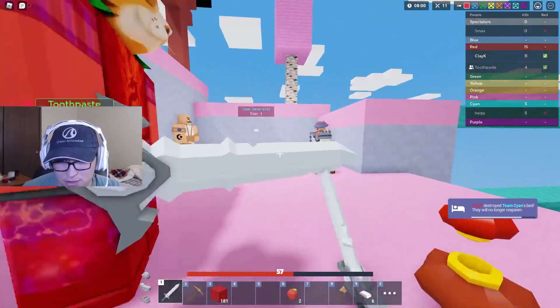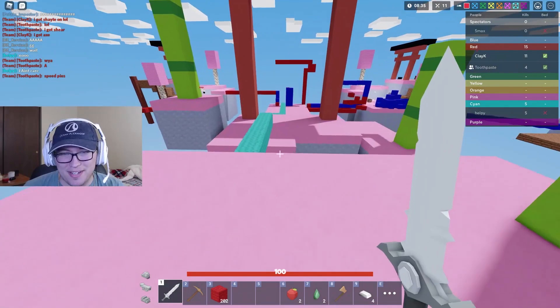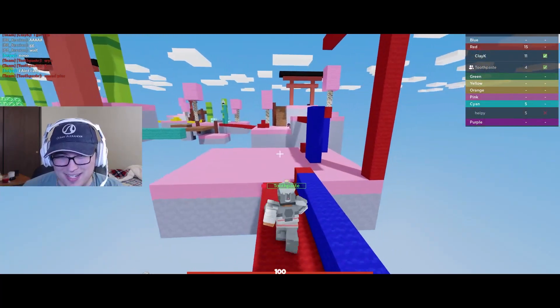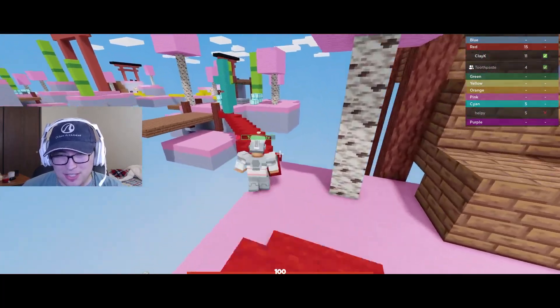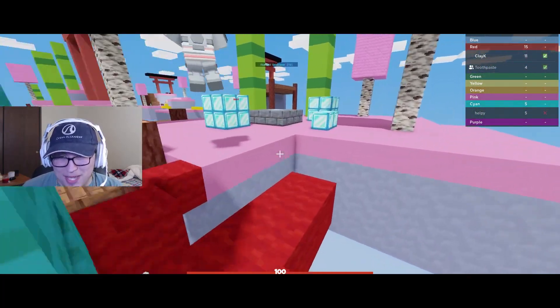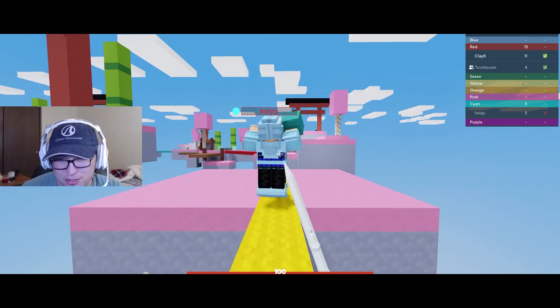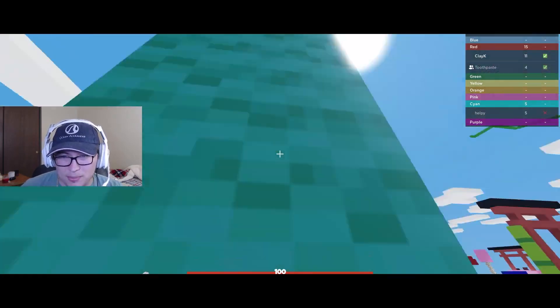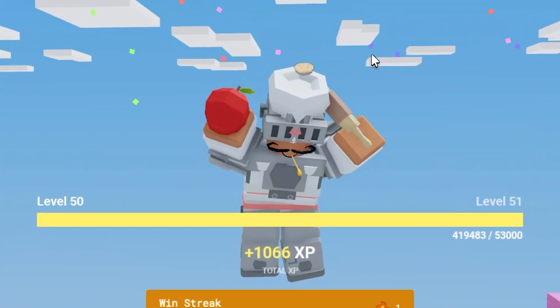I got the bed and now we 1v2 this man. He's running away with all his emeralds, so now it's time to get some speed pies. Toothpaste already has the right idea — we both pop one. Now we have the ultimate combo to win this game: speed pies and apples. There's literally nothing this man can do — look at him running. Little does he know we have speed pies. He literally cannot outrun us. We build up, hit him down, and the Baker kit is just too OP.